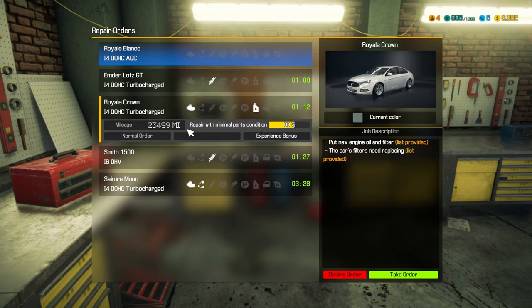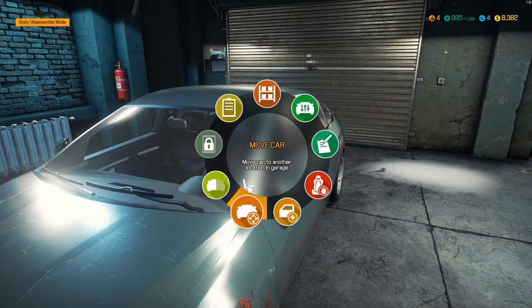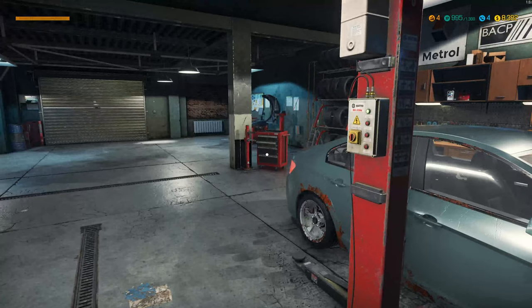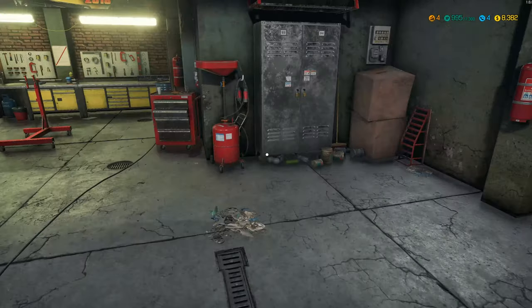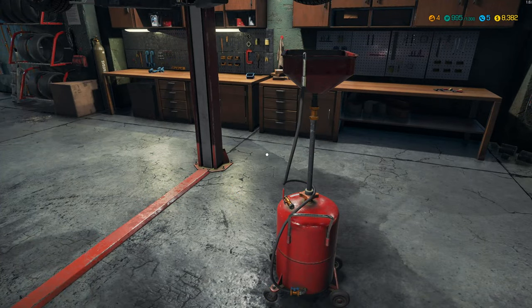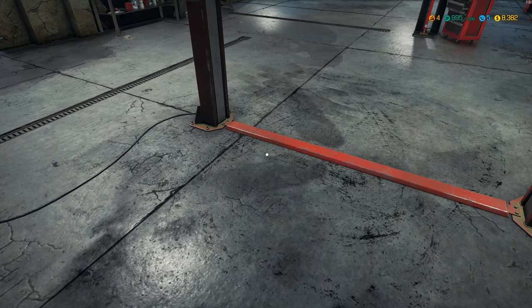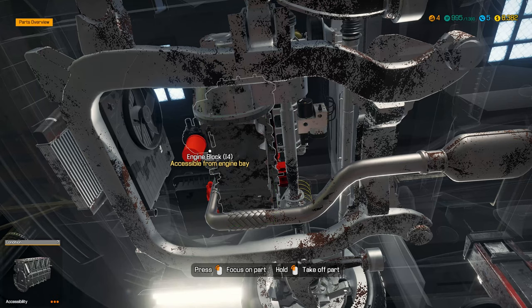Did a couple oil changes. Now what's this one? It said my new engine — put new oil and filter, car filter needs replacing. Let's do that one, couple easy quick jobs here. Where's the oil filter? There it is, looks like the blue one. Go grab another filter.